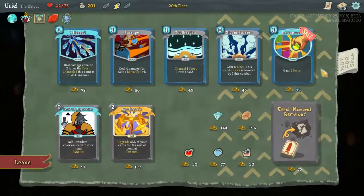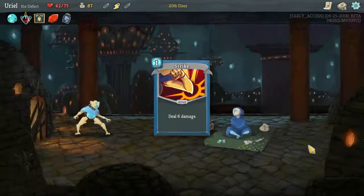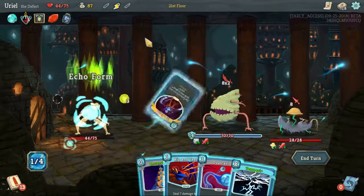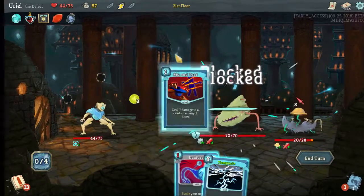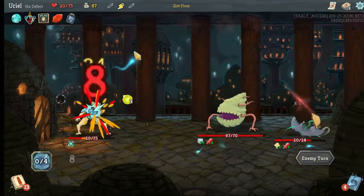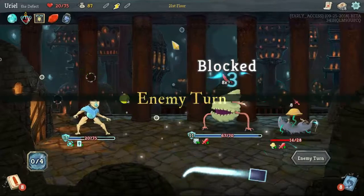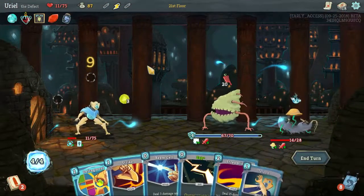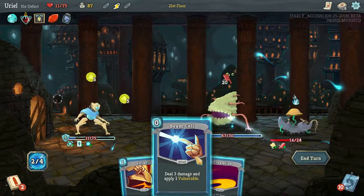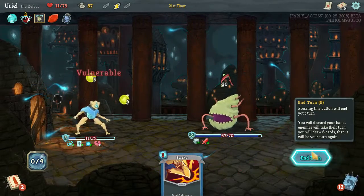There we go. Just remove Strike, I think. I'm sure there's some other options that can be pretty good. Boot Sequence is very important — let's do a little of that. Boot Sequence lets us stay alive, assuming we're not already dead, because I fear that may in fact be the case. And that is the case.